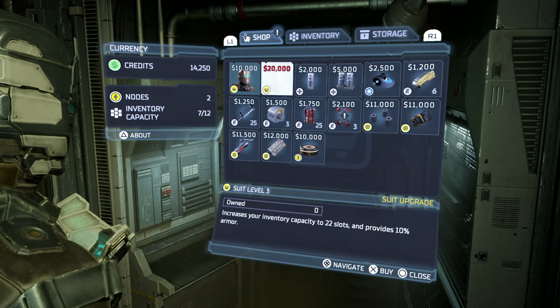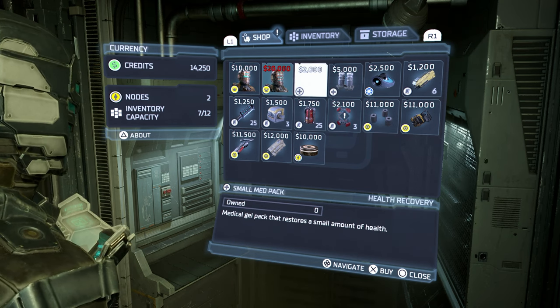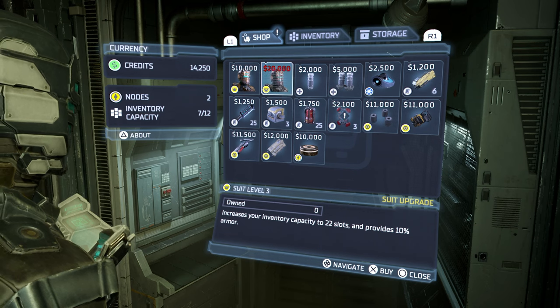Here I am at the store. As you can see, the first suit is 10k, the second suit is 20k, and the third suit is going to be 30k. I believe — I can't remember if there's a fourth, I don't think there is. And like I said, I'm at chapter five.